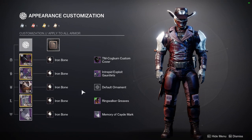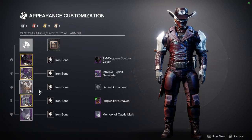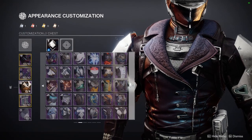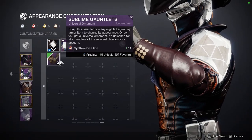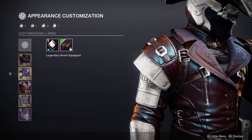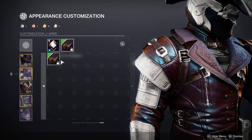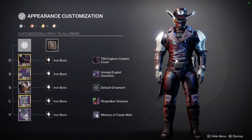I should mention this before you try to get the Sublime set — I will make a separate video on this when we do the armor review. Do not go for the glow, because unfortunately the glow overrides the base look of the set. Once you get the glow it actually overlaps and kind of replaces the base appearance. If you're not a fan of the glow, don't get it. Hopefully Bungie fixes this — I want to make a video to get more eyes on it.